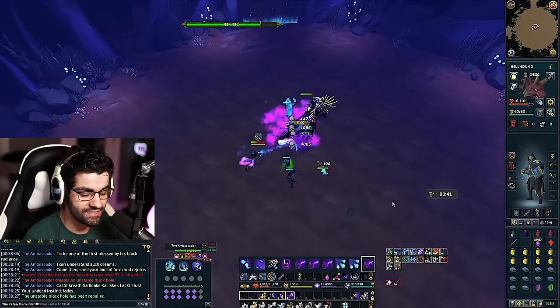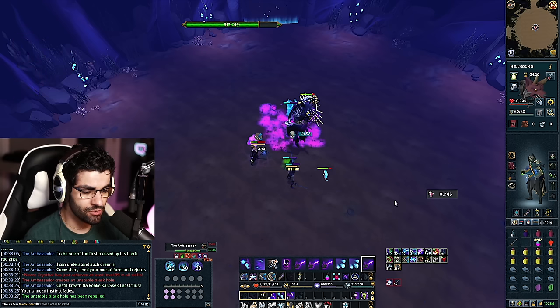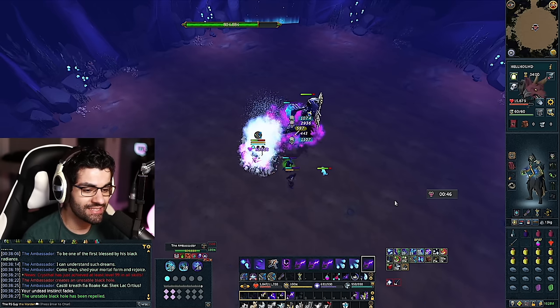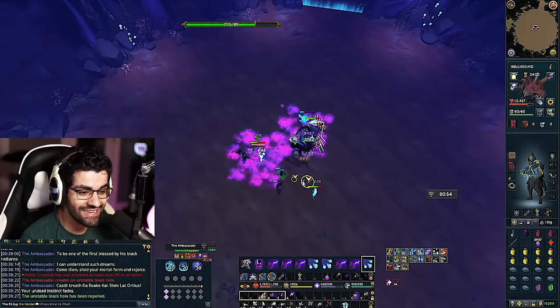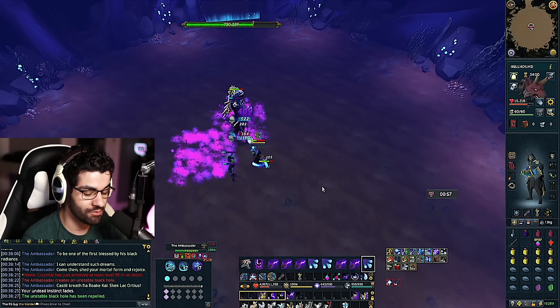After dealing with the black hole, continue attacking the Ambassador. Use Volley of Souls when you have three souls, and Finger of Death when you have more than six Necrosis stacks. You can also manually cast Bloat or use Living Death for extra damage, but it's not required — just survive and whittle down the Ambassador's life points. A few seconds later you'll get another bar above your head for another smoke placement — place it on the ground and move to a safe area. Take your time placing smokes carefully; if you're running around placing smoke everywhere, you can easily end up with half the arena blocked off.